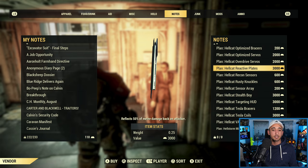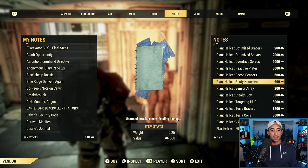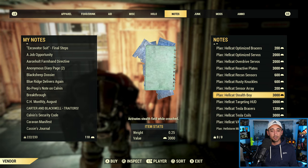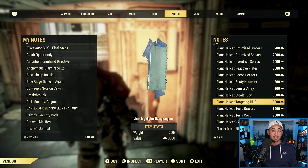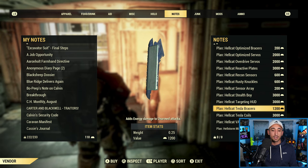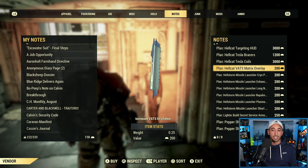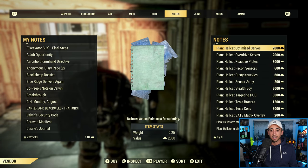Reactive Plates reflects 50% of melee damage back on the attacker — really nice for ghouls and similar enemies. Recon Sensors: sighted aiming marks enemies with a compass pip. Rusty Knuckles: unarmed attacks cause bleeding damage. Sensor Array increases perception — I would say increasing intelligence is more important. Stealth Boy activates a stealth field while crouched — I'd say don't use stealth in power armor, there's better armor out there for that. Targeting HUD highlights living targets in your visor — I really like this one, it makes enemies much easier to see. Tesla Braces adds energy damage to unarmed attacks. Tesla Coils deals energy damage to nearby enemies. And the VATS Matrix Overlay increases your VATS hit chance. And that's about it — that covers the Hellcat Power Armor from head to toe.